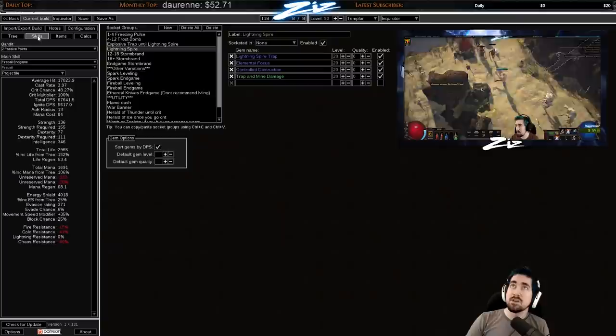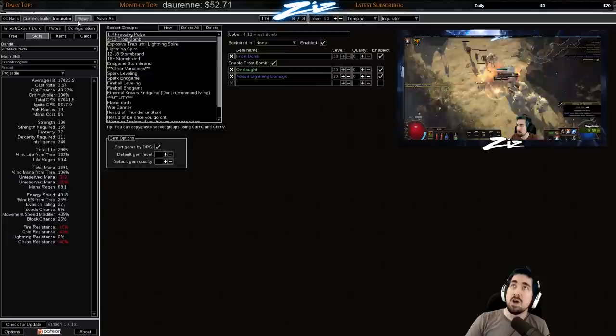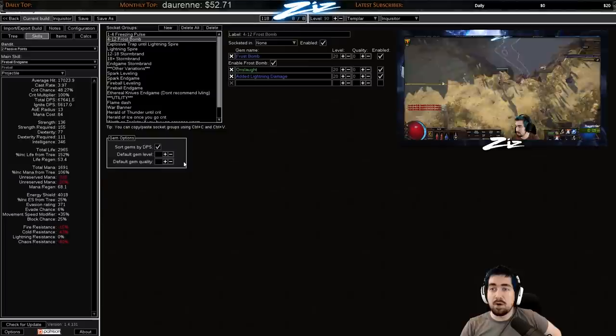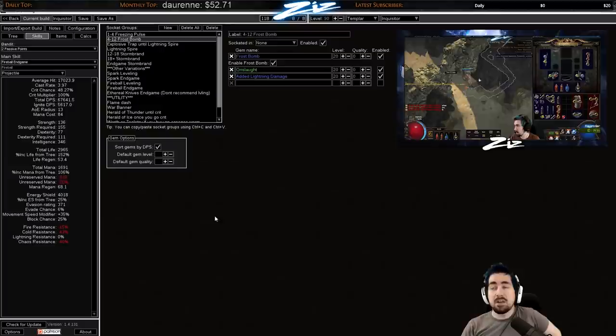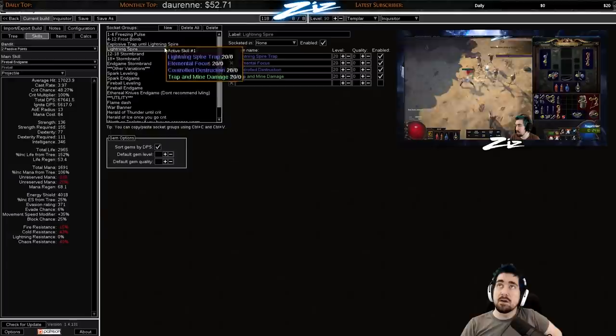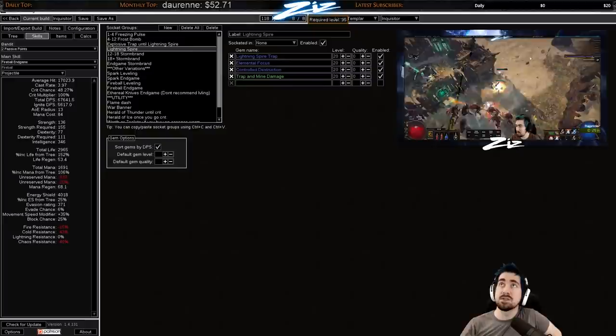I try to explain things like: level one to four use Freezing Pulse, once you get level four you have Frost Bomb and you're also using Explosive Trap — that's normally fine on a one-link. I like having Onslaught on pretty much all my links while leveling for quite a long time. Once you are around the Innocence area you do get the option of having a Silver Flask. Once you get the Library quest in Act Three you can get Lightning Spire as an Inquisitor.